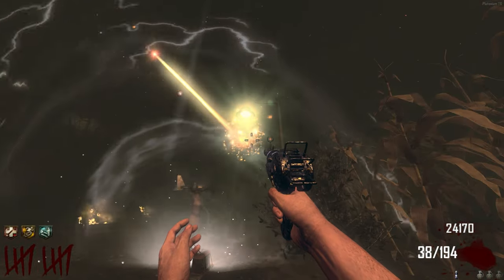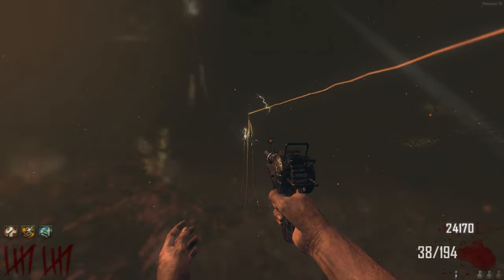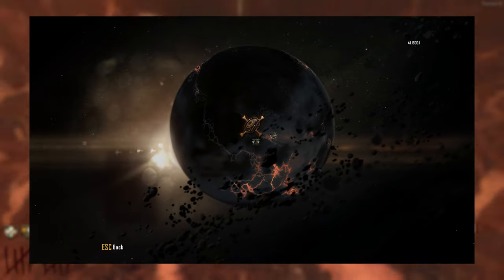In this video, I'll be giving you the best guide for the Maxis Side of the Tower of Babel Easter Egg on the Black Ops 2 Zombies map, Transit. Completion of this Easter Egg will count towards the Maxis Super Easter Egg, which is unlocked after completing Transit, Die Rise, and Buried's Easter Egg quests.